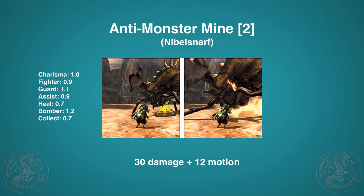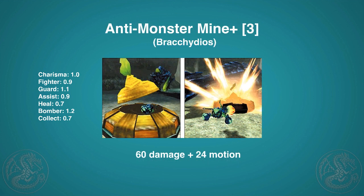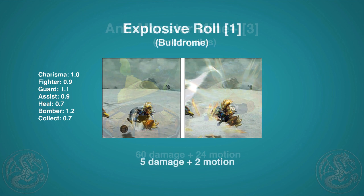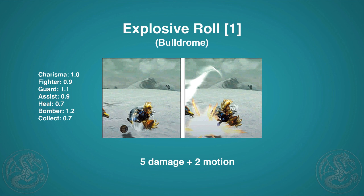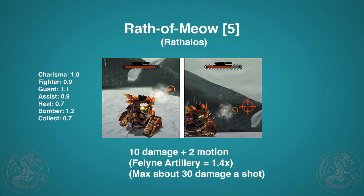Then there's the Anti-Monster Mine — identical to placing a bomb, but it fixes the location and automatically blows up if the monster trips it: 30 damage and 12 motion. The Anti-Monster Mine Plus does 60 damage and 24 motion. Then there's Explosive Roll where you run around the area blowing up and doing damage — only 5 damage, like a tiny barrel bomb, but quite funny.